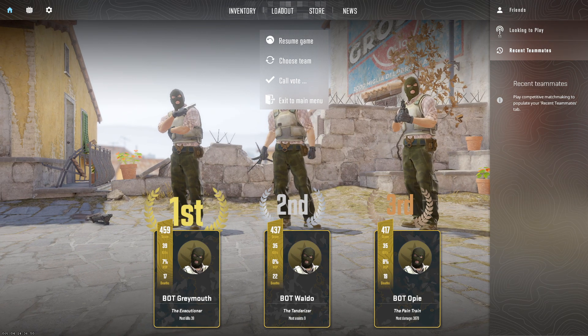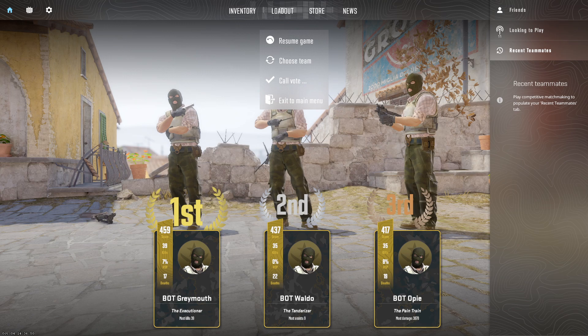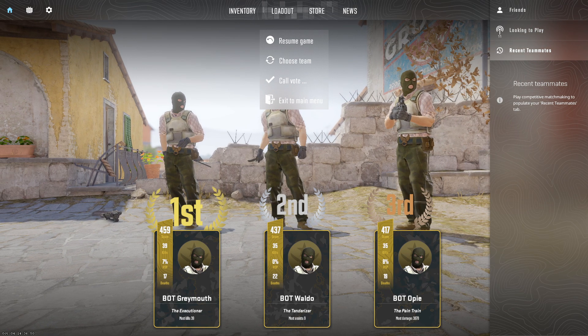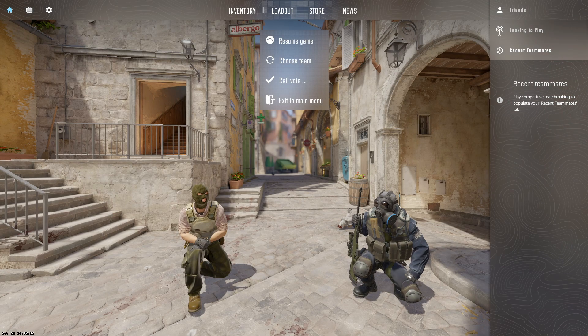Lower difficulty bots can also be useful for exploring maps. They are less aggressive and give players the opportunity to navigate and understand the map layout, objectives, and key positions. Players often adjust bot difficulty to fine-tune their strategies and teamwork. Higher difficulty bots may require coordinated tactics and communication, allowing players to practice and improve in those areas.